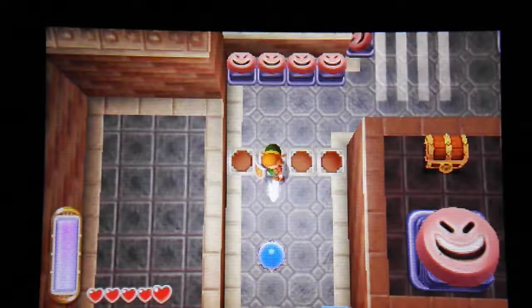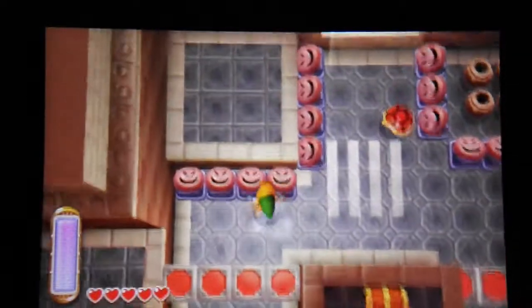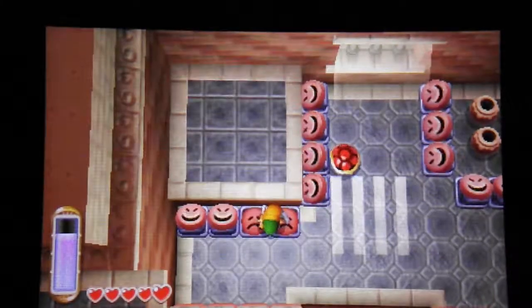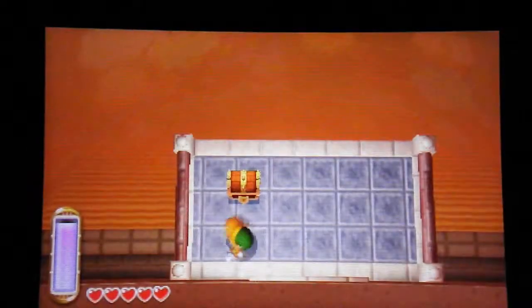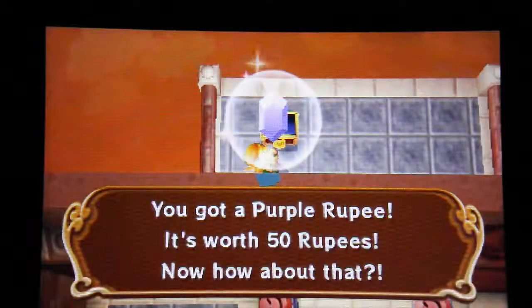Oh, these things. How I've missed these things. Oh, come on, I know I can reach it. Alright, actually we're going to come over here first. Because if we merge here, we can get ourselves a chest of 50 rubies. How did I know that? I'm such a nerd.